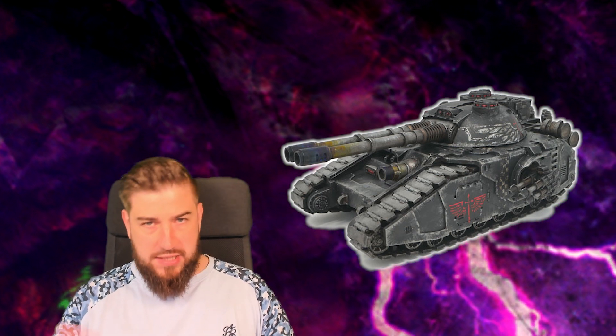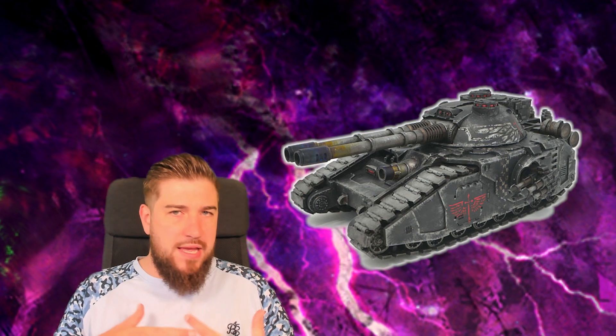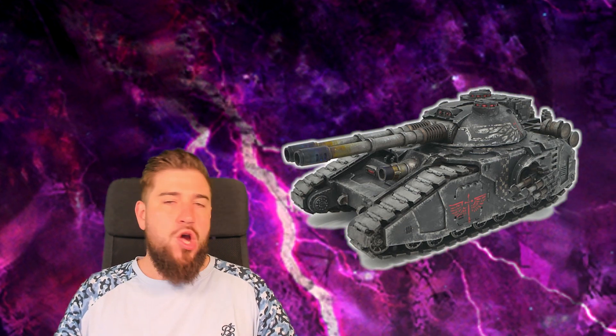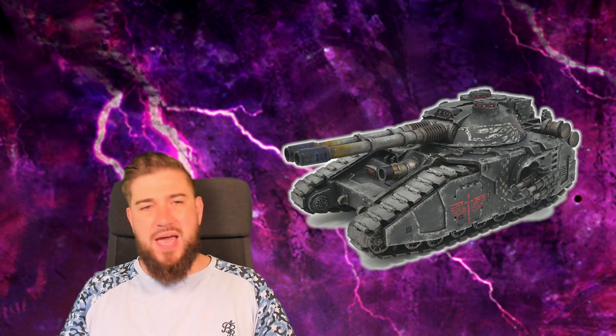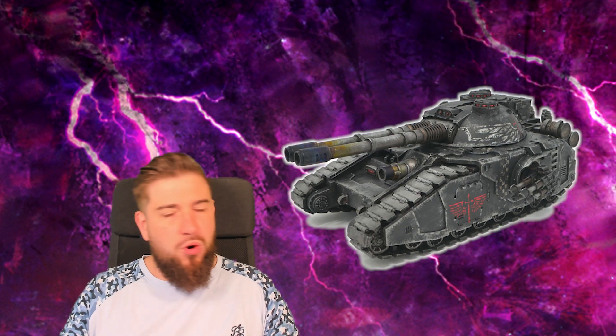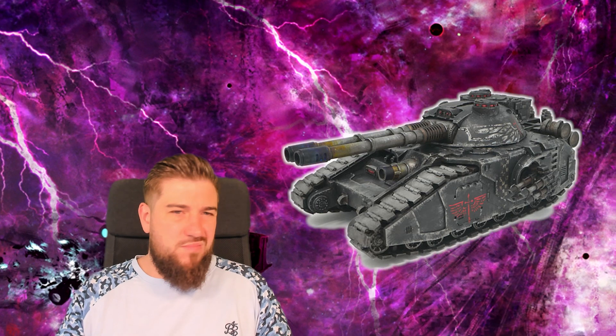We're looking at the Fell Blade, the Chaos equivalent of the Baneblade, and the Falchion, which is essentially a titan-killing tank. What you're getting is one big gun — pick whichever you feel is best. Personally I prefer the gun on the Falchion, though there's nothing wrong with the Fell Blade's gun either. You're getting either six Laser Destroyer shots — which I prefer — or eight Lascannon shots. The six Laser Destroyers deal three plus D3 damage, so your minimum is four unless there's a minus-one-damage modifier.